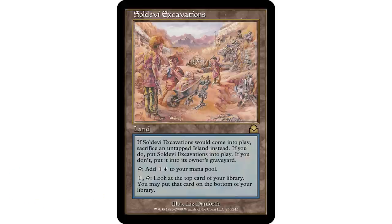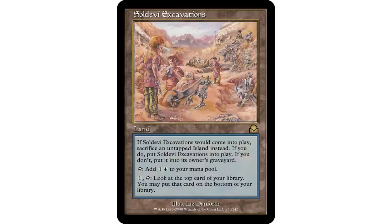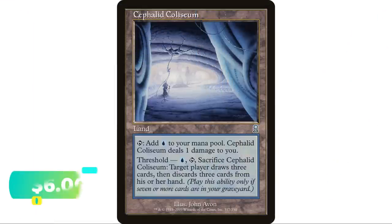Soldevi Excavations is a personal favorite I've put in a few decks. If it would enter the battlefield, you sacrifice an untapped Island instead — if you do, it comes onto the battlefield; if you don't, it goes to the graveyard. It taps to add a colorless and a blue, and importantly it doesn't come into play tapped, so you can use it right away. You can also pay one and tap to scry one. A really underrated land — I barely see it in the format and I think it could go in a lot of decks.